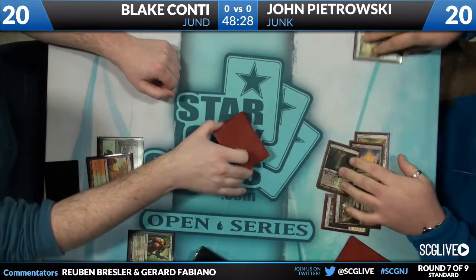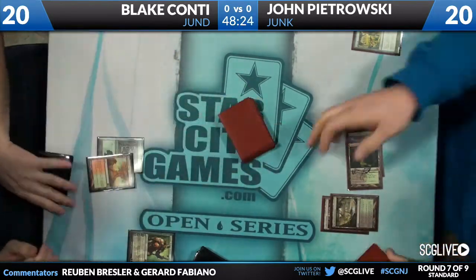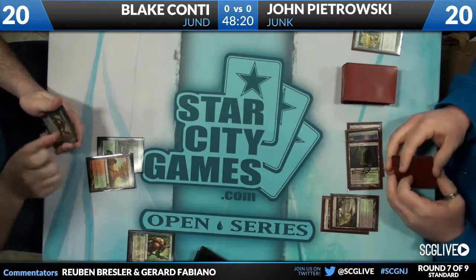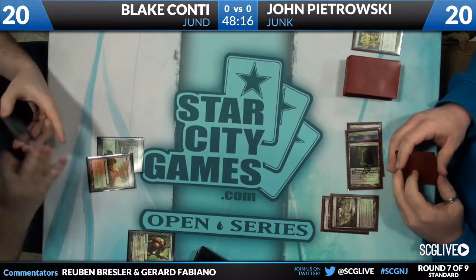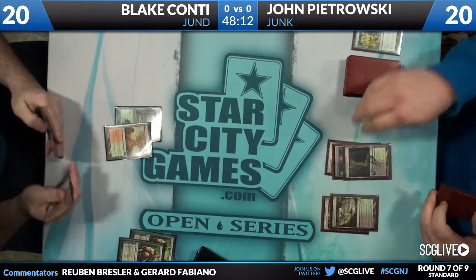John is up to five lands, so next turn he could have access to six mana. Blake's legendary trump being Olivia isn't great against John's Obzedat, Ghost Council. The Ghost Council is just a beating — we saw it all day destroying people. Super powerful, super efficient five-mana 5/5 with an ability when it comes into play. It looks like Blake is just discarding again — another Garruk hits the bin.